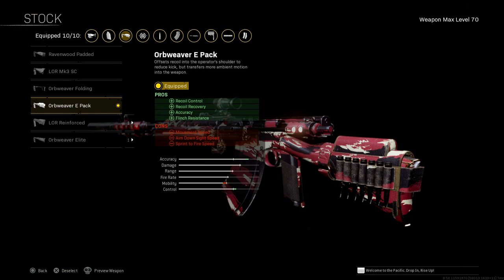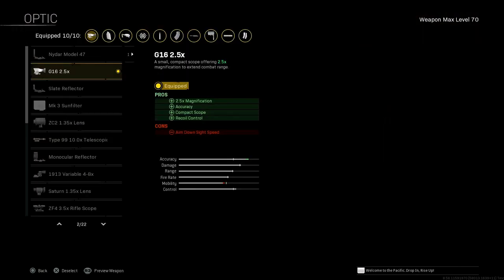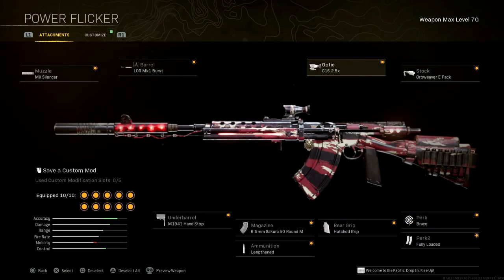Movement speed on this one is a little slow, so keep that in mind. Optic — as always, your choice. I'm running the G16 2.5x — 2.5 magnification, accuracy, compact scope. Recoil control is our pro. Cons: aim down sight speed. The aim down sight speed is a little slow on this build, but it is not too bad. I mean, you're not using it for close quarters combat, so.